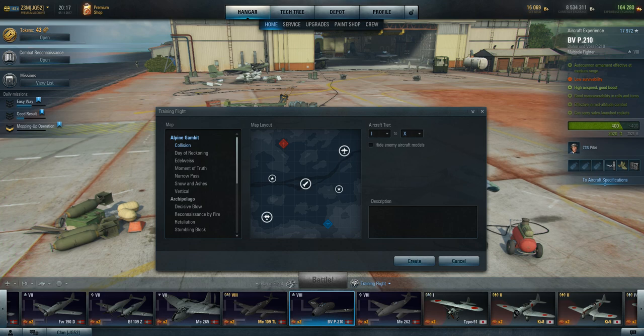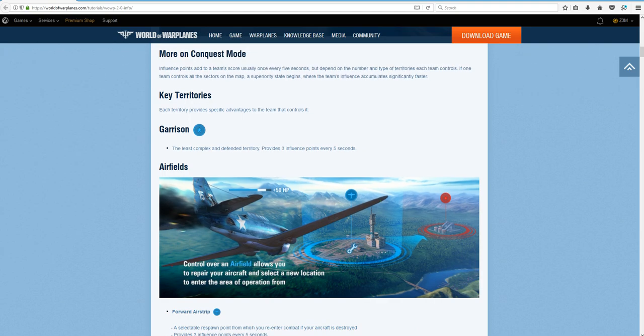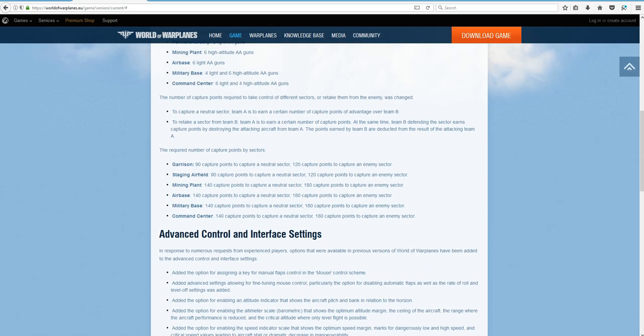This first map we're going to do is Collision. It's going to have two air bases, a military base, and two garrisons — three of the objectives. The garrison is the least complex defended territory, providing three influence points every five seconds. The points needed to take objectives changed in the last patch: garrison is now 90 points, staging airfield is 90 points, and the mining plant, air base, military base, and command center are still all at 140.